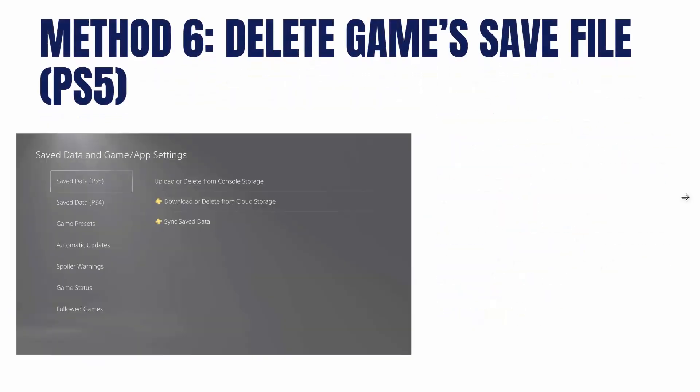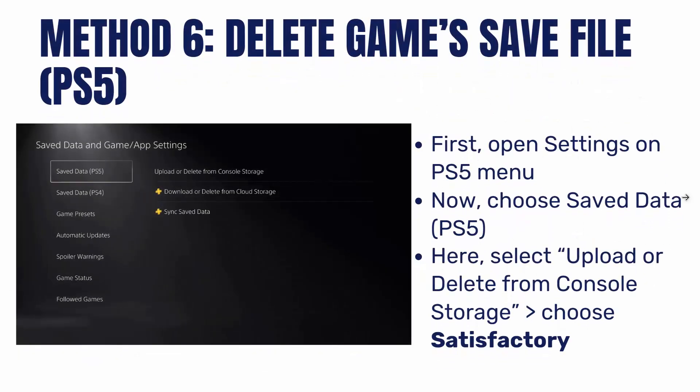The next method is to delete the game's save file. For that, open Settings on the PS5 menu, then choose save data for PS5. Here select upload or delete from console storage, and finally select Satisfactory.